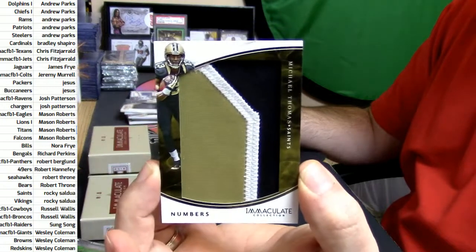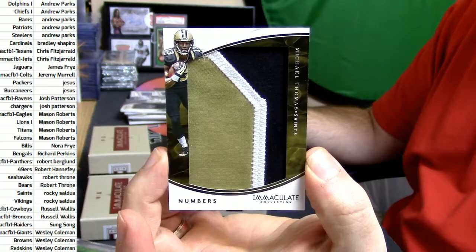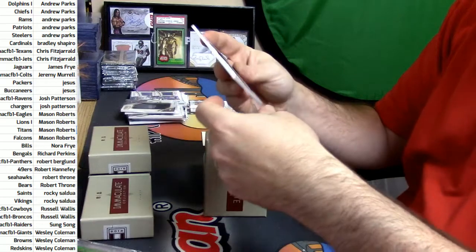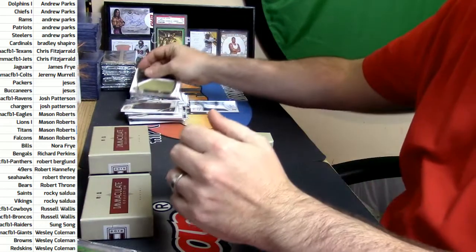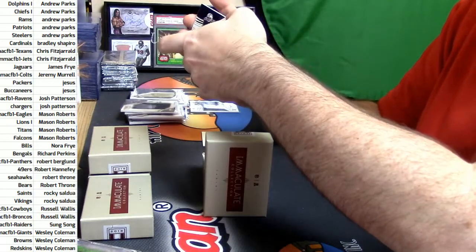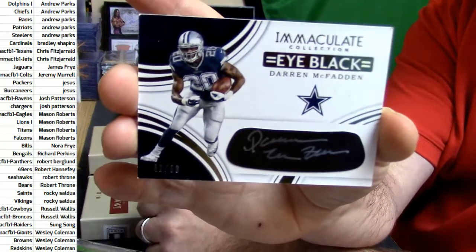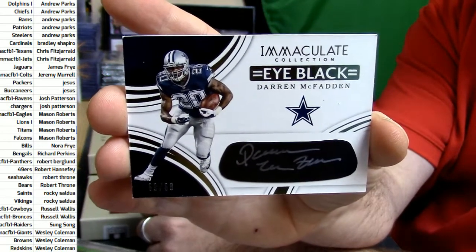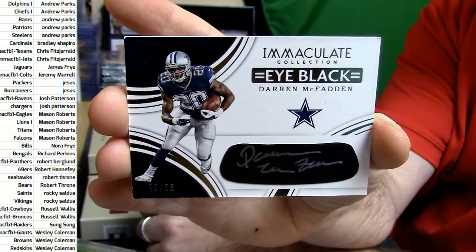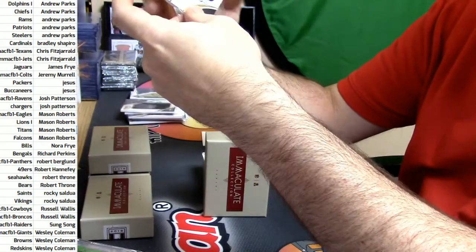Oh — 2 out of 50, Michael Thomas. This is gonna make Russell mad. 60 out of 68, Darren McFadden of the Cowboys.